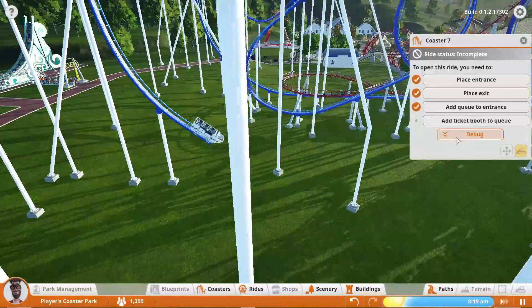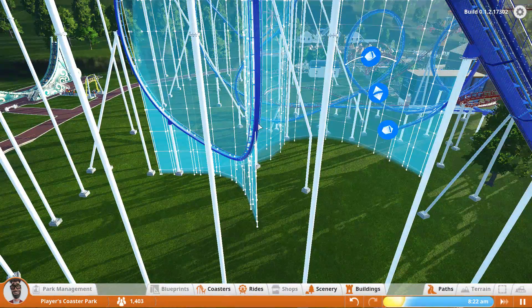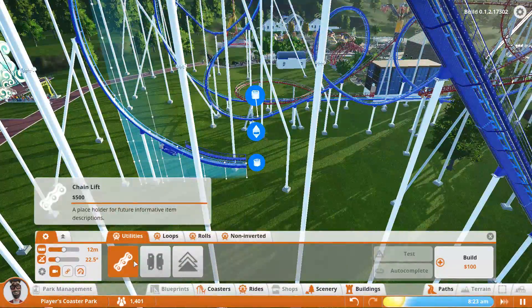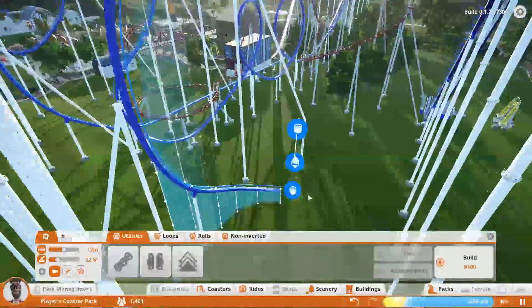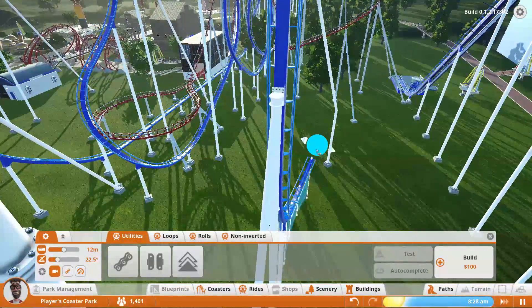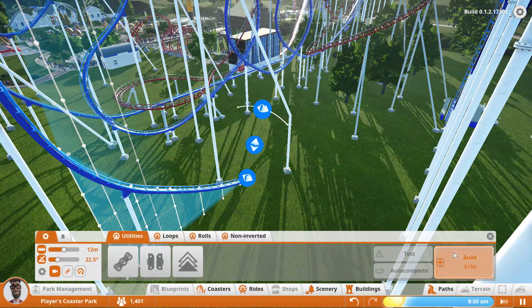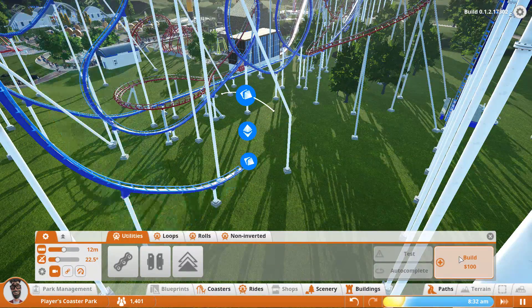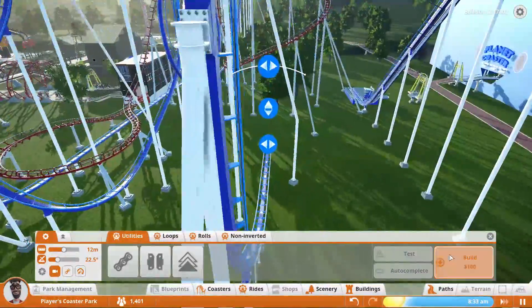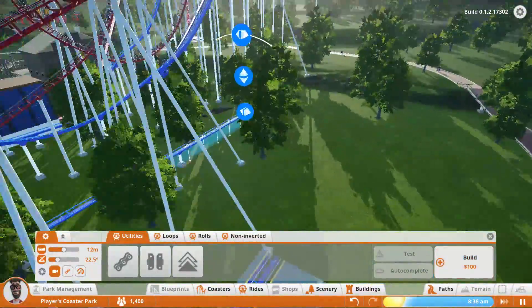That's pretty funny looking. Debug — move train, track. So from here we've got to bring it back around there — we've still got a while to go. I kind of like when it just goes straight — it's a nice break. Maybe we could put like a cool tunnel there or something. So let's do a nice long straight path.